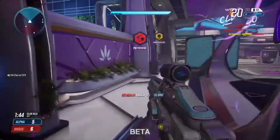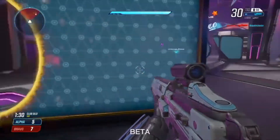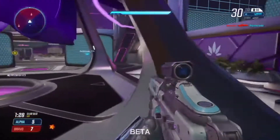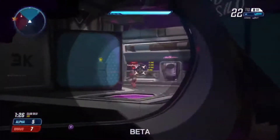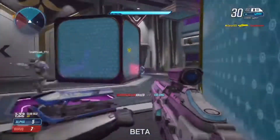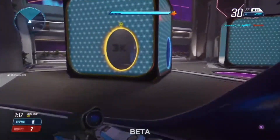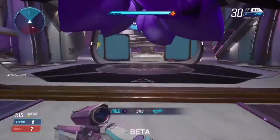We didn't talk about the graphics, the art design, or the sound effects yet — let's get into it. The art style is very, very plain and basic. It's red versus blue — that's essentially what you get. Halo red versus blue with a little bit of Portal mixed in. It's a very basic sci-fi, techy thing going on. It's nothing special, honestly — very generic looking, and that's one of its biggest downfalls.